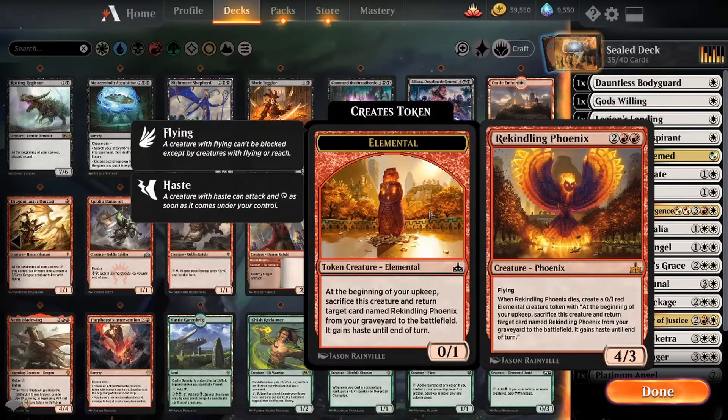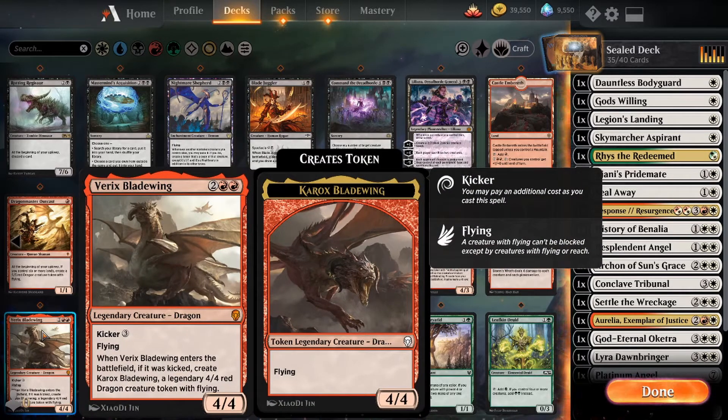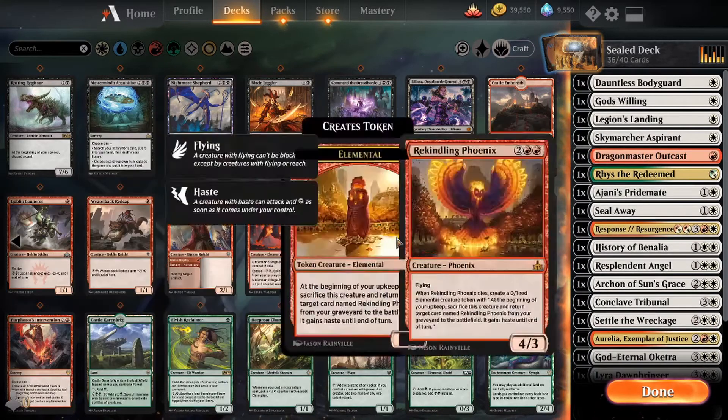We've got Rekindling Phoenix — when it dies you make a 0/1 elemental token, which can be duplicated by Ristna. The token says at the beginning of your upkeep, sac it and return Rekindling Phoenix from your graveyard to the battlefield with haste. We have Varix's Bladewing which makes a 4/4 flying dragon token if you kick it, and at the beginning of your upkeep if you control six or more lands you create a 5/5 red dragon token with flying — and that can be duplicated with Ristna.